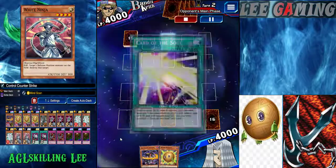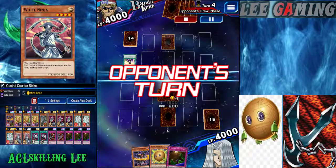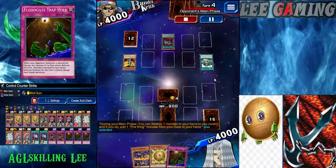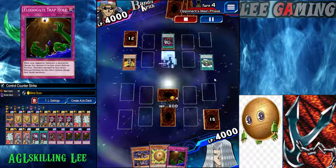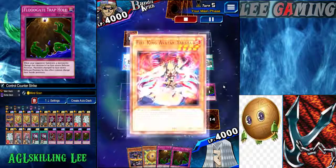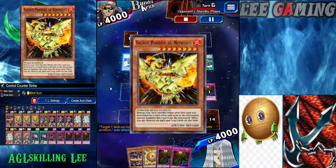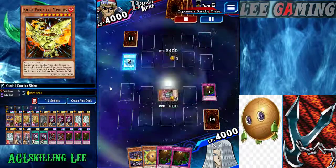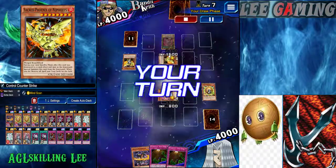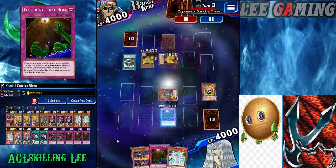Floodgate and White Ninja are set. Against a Phoenix deck — maybe a tier 2 deck — I'm playing patient and not over-committing because I know Phoenix will destroy my back row at some stage. I'm just relaxing and chilling, keeping defense position. More Phoenix cards hit the field and one gets revived. I have a Bola and continue using Floodgate to stall for my combo to arrive.